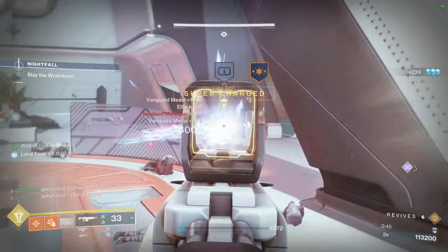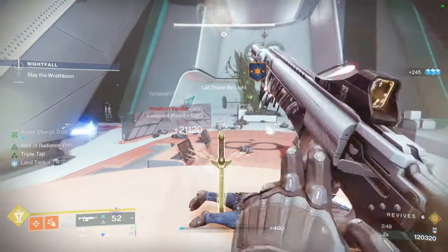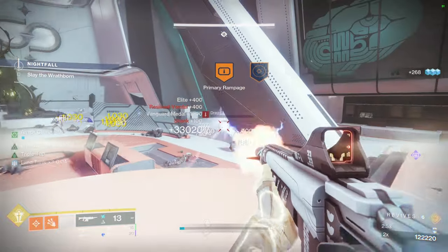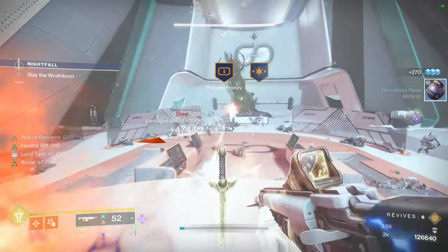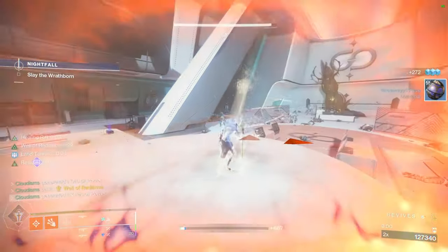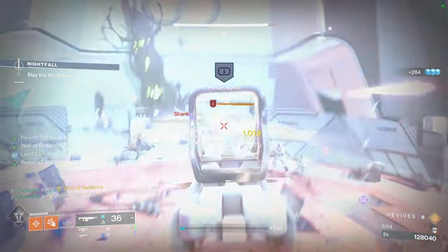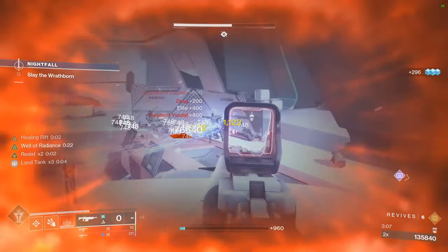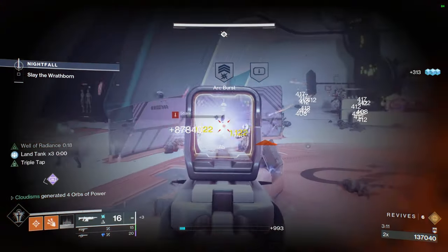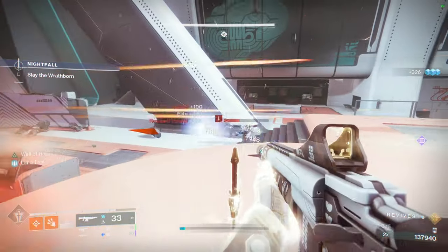I'm not worried about any of these GM enemies just because I can kill them faster than they can kill me — that's the only reason I'm staying alive. I can clean up all these tanky enemies before they stack up on me. Whenever there's a big spawn, I'll just throw down another rift to get my resist going. We're just base tanking with very little resistance. Our health will get a little low if a sniper bullet or servitor blast lands, but as long as we're strafing we should be able to tank this.